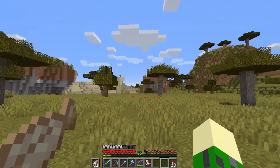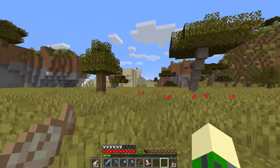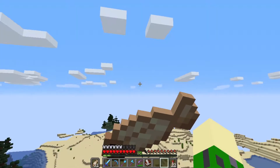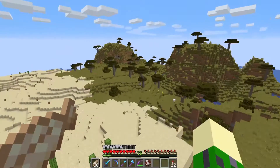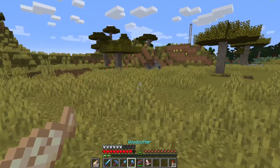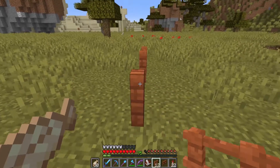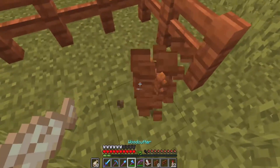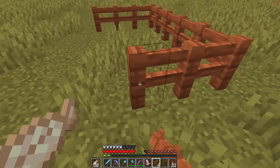In this area right here we are going to build a sheep farm because we need wool for beds. I think what we need the most if we're gonna go netherite mining is beds, and there's a sheep right there. I've just got to cut down a couple trees so I can get the stuff to make a pen. I'm sorry my game is really laggy — for some reason my computer is not very good at handling single player Minecraft.